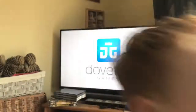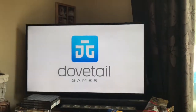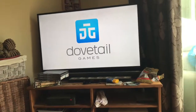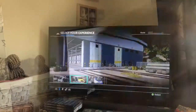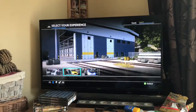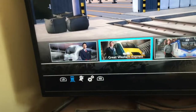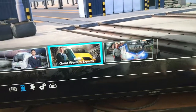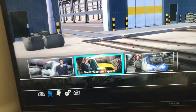Alright. We need to invest in something that will record the game off the telly for us. So this is the Train Sim World homepage. You get the options down the bottom of what you want to do: Rapid Transit, Great Western Express, or New York.